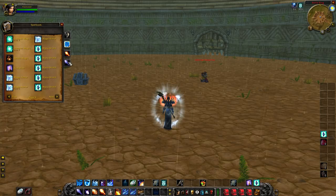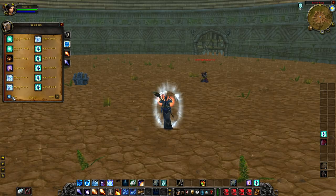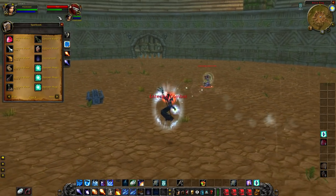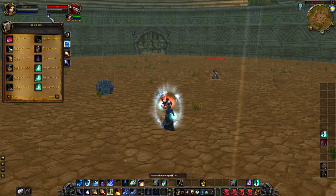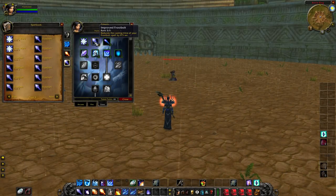If you're fighting a mage or a paladin, you can quickly Improved Counterspell them to blanket silence them, then cast a sheep on them so they can't do anything.